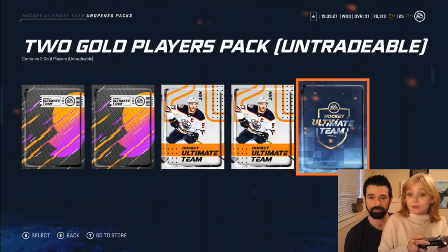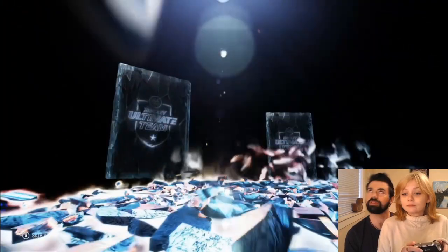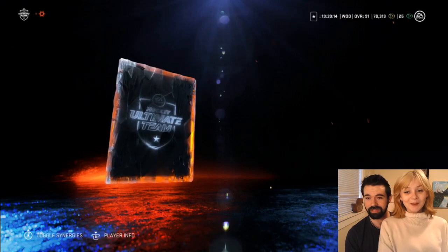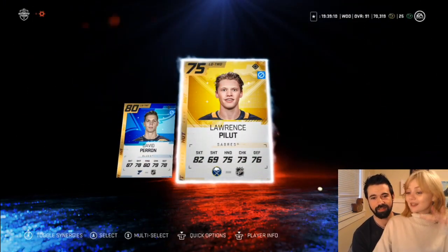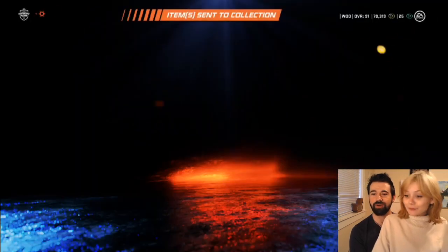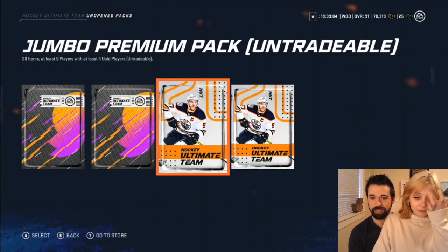Open that - that one's yours. We each had two; your first one was the rock-paper-scissors one. David Perron and Lorentz - still at 82, we're both at 82. So the next one I'm going to open - we're gonna do the jumbo premium pack. This is where I can start pulling some heat.